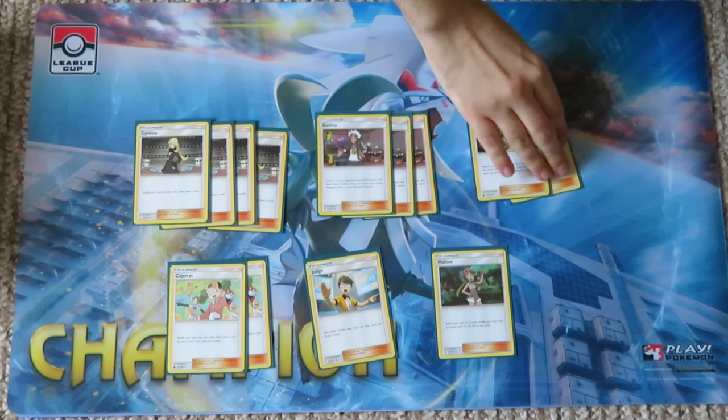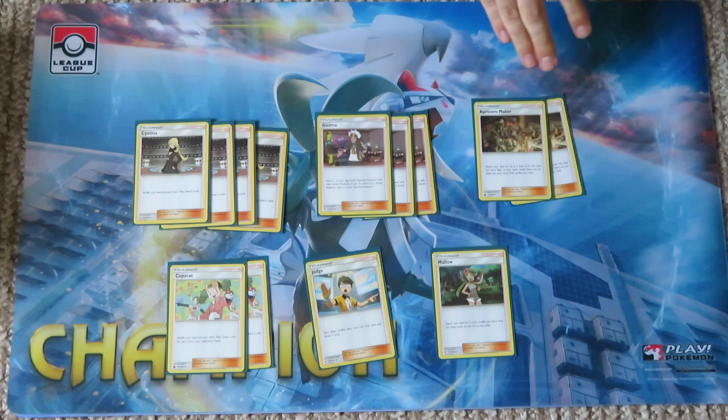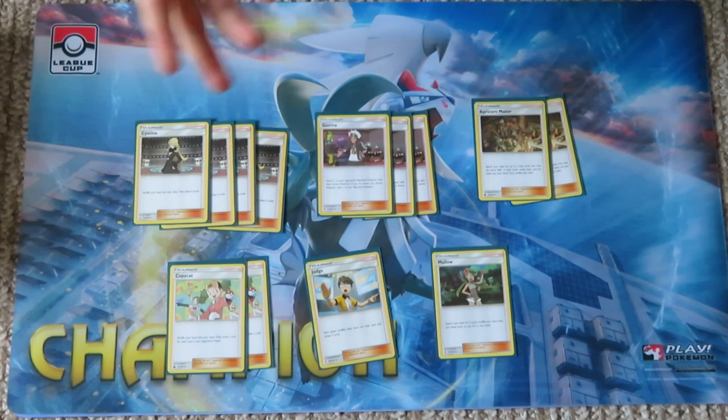Apricorn Maker is our first search engine. We'll Lele, Wonder Tag for Apricorn Maker, then Apricorn Maker for two Nest Balls, and Nest Ball for either a Zorua or a Rowlet — whichever we need. The beauty of this engine is that it thins your deck more than a Pokémon Fan Club or Brigette would, because you're removing the Apricorn Maker, the two Nest Balls, and the Pokémon selected — five cards total. Deck thinning is key in this deck so you're always trading into what you need.